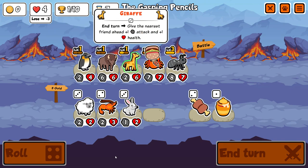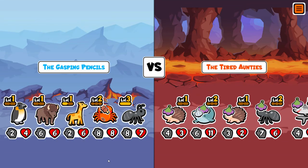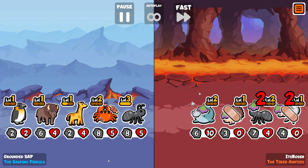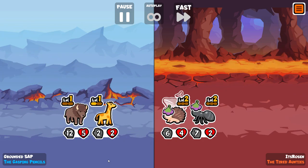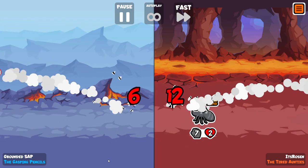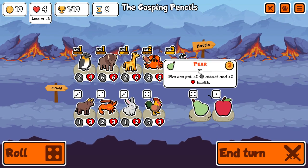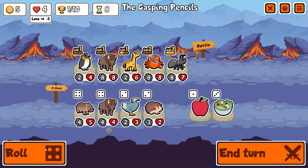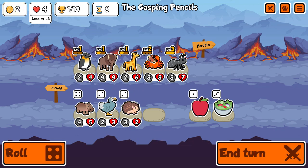Getting Bison on turn seven is a bit late, but I've already got a level two Crab going, which I think actually downgraded its health there. Thankfully I get a freebie from this team because they killed their own squad with the Hedgehog Whale — not sure what they were going for there. So I'm just putting more stats onto the Bison to compensate for getting it a little later than I wanted.